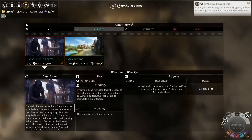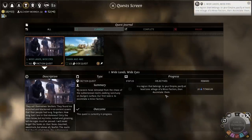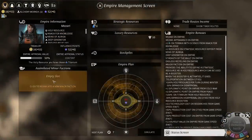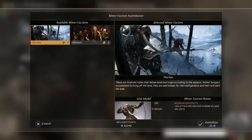Next turn. What's my current quest? In a region that belongs to your empire, pacify at least one village of a minor faction and assimilate... Oh, I hadn't assimilated them. So I need to assimilate the Delvers. 5% gold per pacified Delvers village on cities. Sounds good. Let's assimilate them. You're mine.